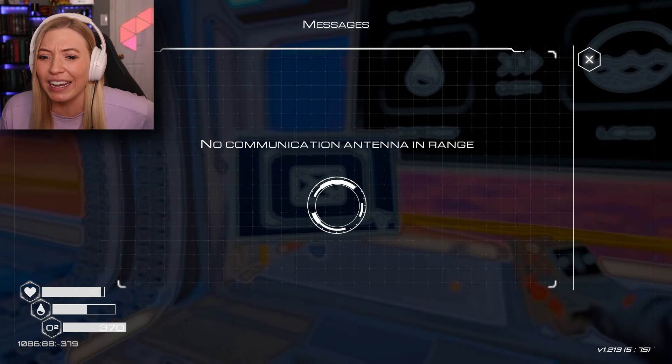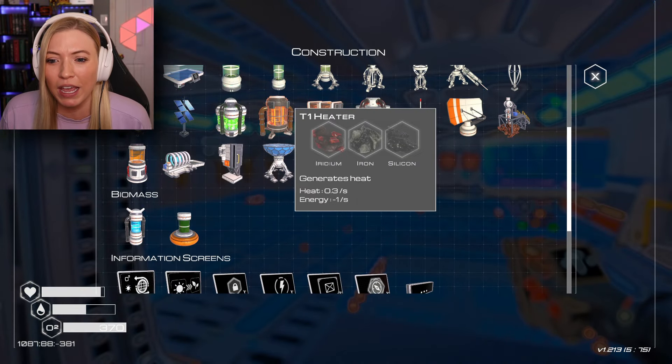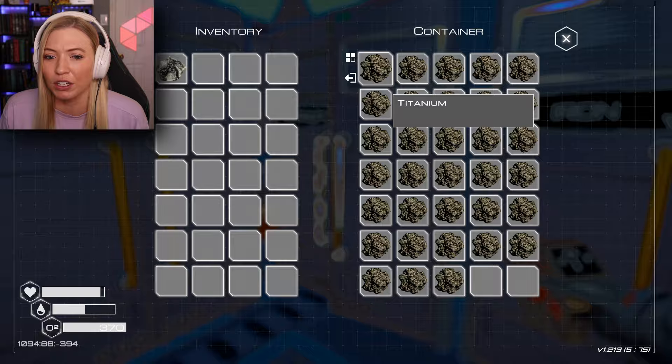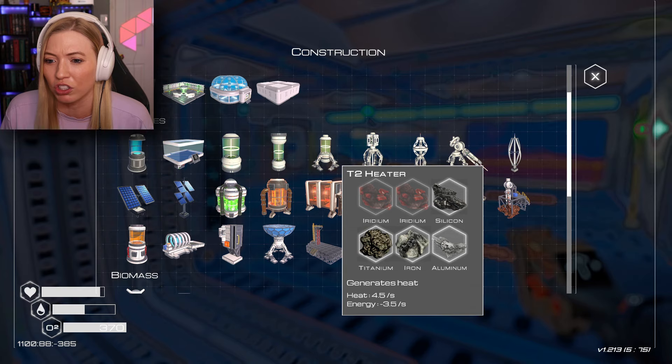I don't think I got any new messages — oh, no communication antenna in range. Well, maybe that's why. How hard is it to make one of those? Oh, that's not that hard. Iron, titanium, silicone, and aluminum. I think I can make a communication tower now.